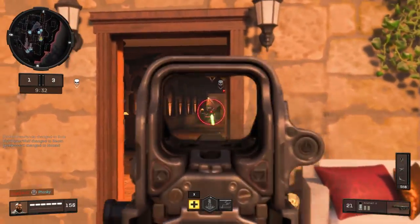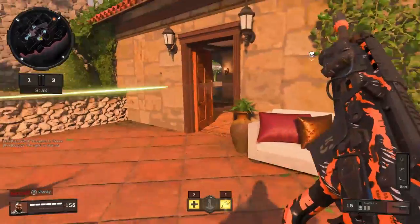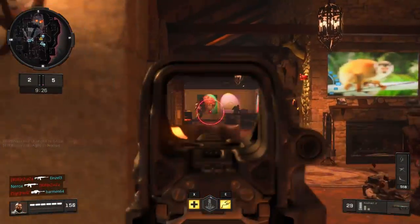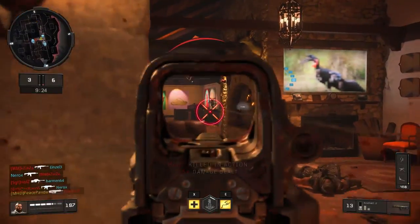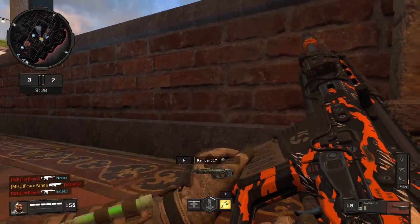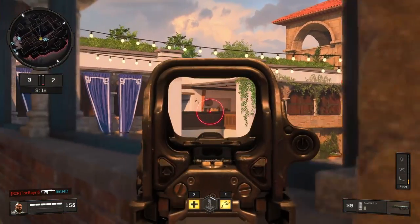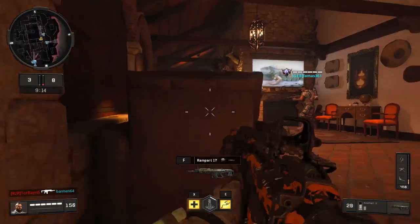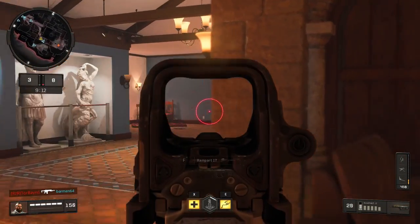We have three primary modes in Call of Duty Black Ops 4: Multiplayer, Blackout, and Blood of the Dead, or what you might call Zombies. In this video we'll just be focusing on the weapons between multiplayer and Blackout. Combined, these two modes hold 31 to 32 weapons in 10 categories, depending on if you consider fists a weapon.